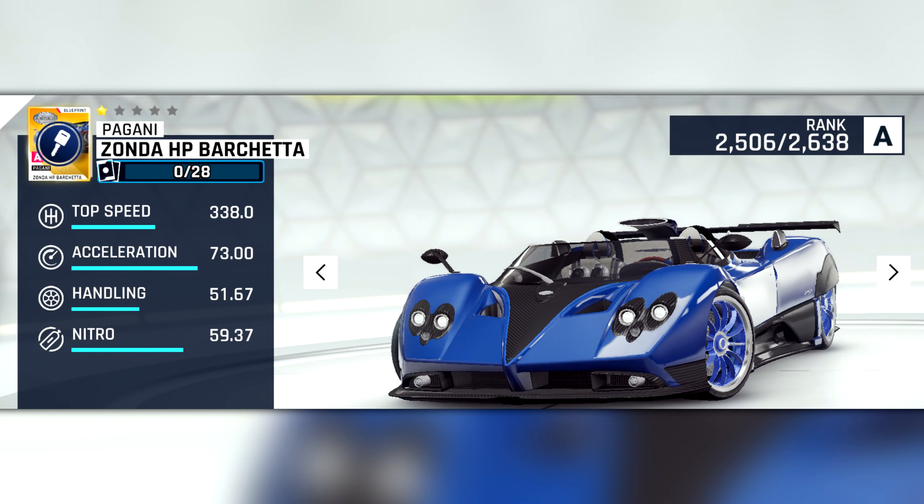Next up in A-class is the Pagani Zonda HP Barchetta. Its speed is on the slower side of its class, with stats similar to those of the 911 GT2 RS Club Sport.